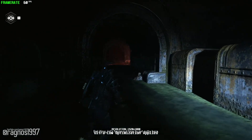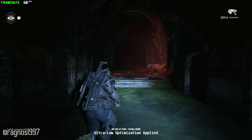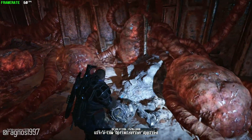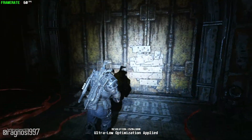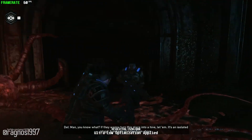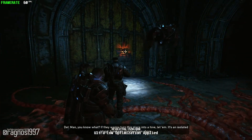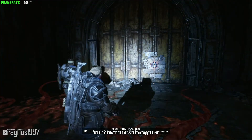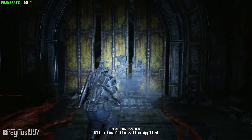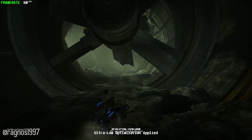Okay, that's all. Now let's figure out. All right, looks like this sluice gate's our way out. Dave, can you get this open? You know what? If they want to turn this place into a hive, let them — it's an isolated island hundreds of miles from shore. Let's just make sure that happens after we leave. All right. We'll be right back.